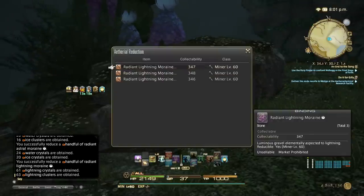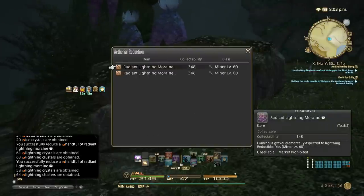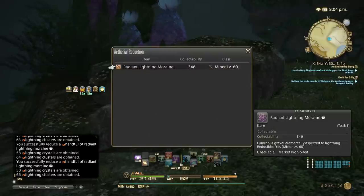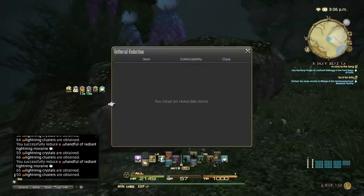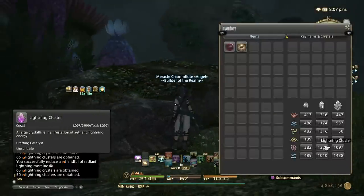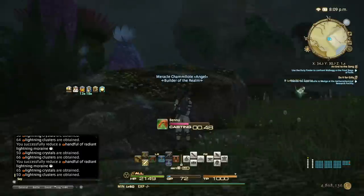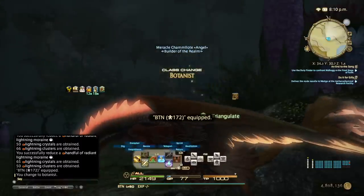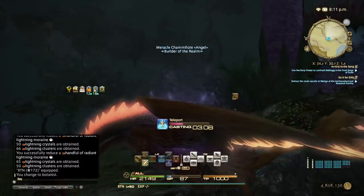63, 64, it's insane — 66. 50. I started with 600 clusters and I'm already at 1.1k almost. Okay, the botany one — let's switch to botanist and go to Zundu, it's the closest.